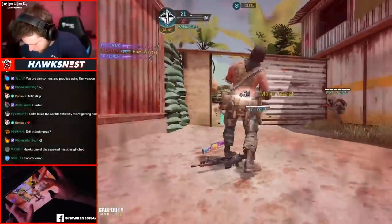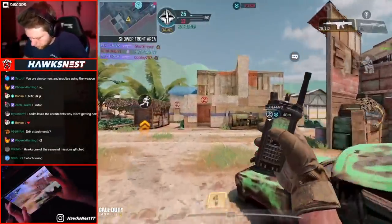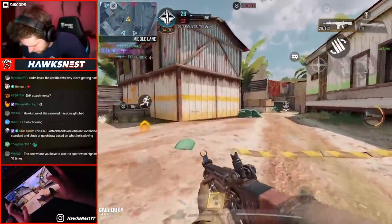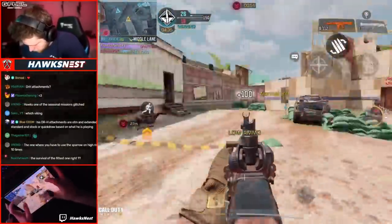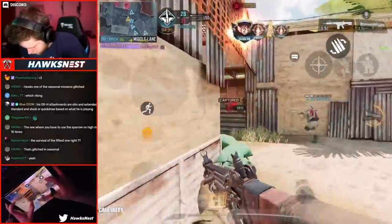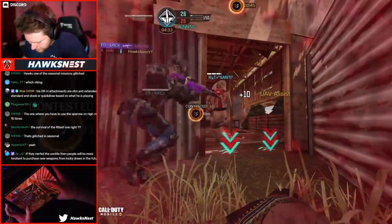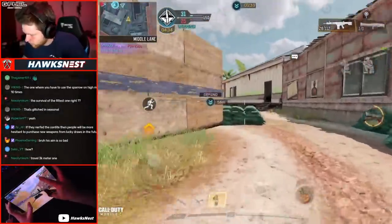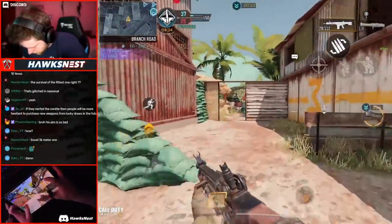The reload speed is 2 seconds and 1.5 seconds — pretty standard, actually the same as the KN44. ADS speed is pretty standard for ARs as well; Path.exe tested it and it's right around 250 milliseconds, which should be comparable to other guns. In terms of mobility it is a little bit on the slower side — a little less than average for sprint speed and ADS movement speed. The iron sights on this gun are probably some of the best in the game — I love them and have loved the SCAR iron sights in every game.